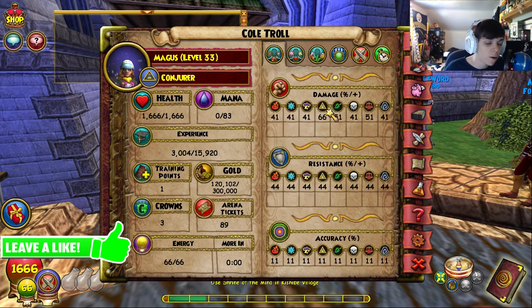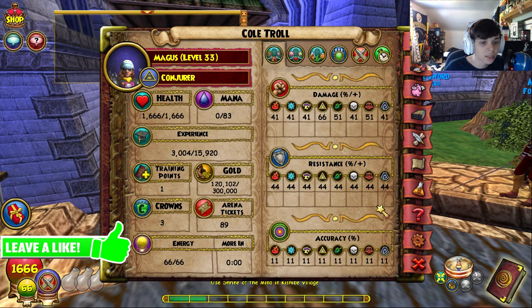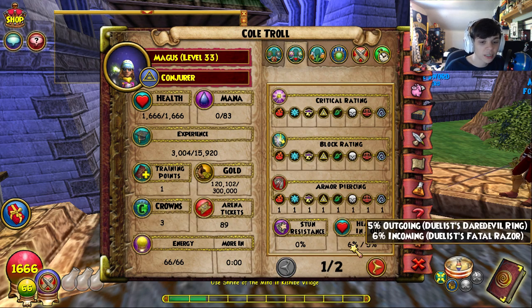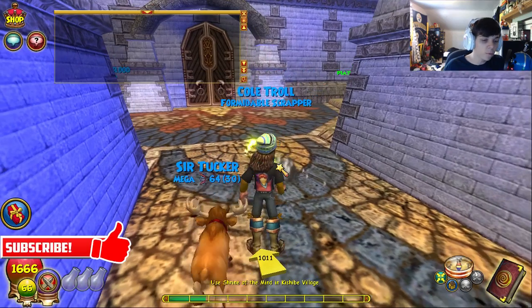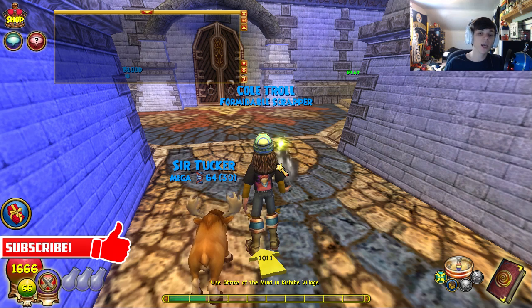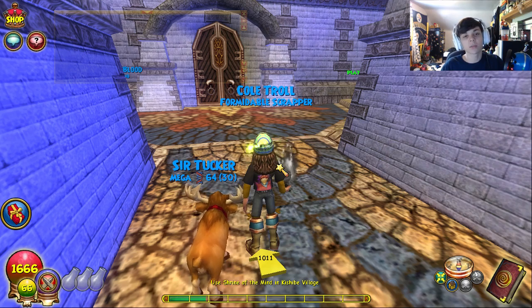Overall stats for Cold Troll: 68% damage - it shows 66 because I don't have my mount equipped since I'm inside the arena, but it's 68%. 44 resist to everything, 11 accuracy, 1 armor piercing, 6 in and 5 out, 53 power pip percentage. And that is it for my characters and my gear. Hope you guys enjoyed today's video - smash the like button below, let's try to get 45 likes. If you're new to the channel, hit that subscribe button. My name is Nathan, hope you guys have a great rest of your day, I'll see you in the next video.